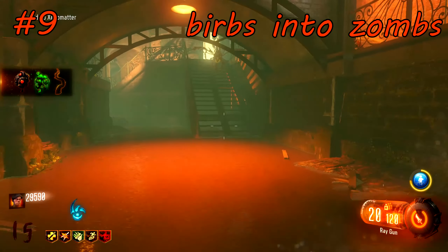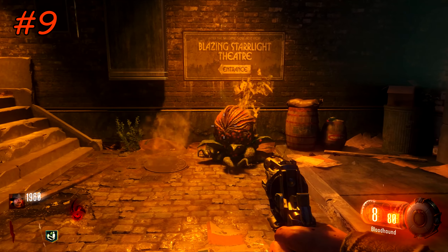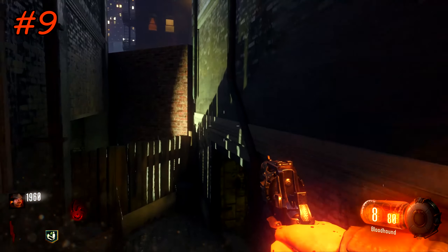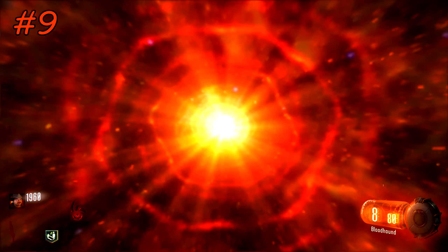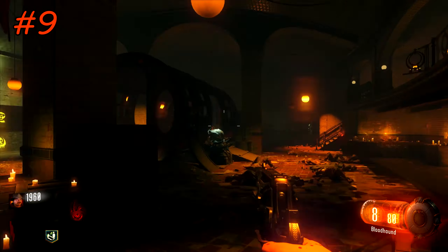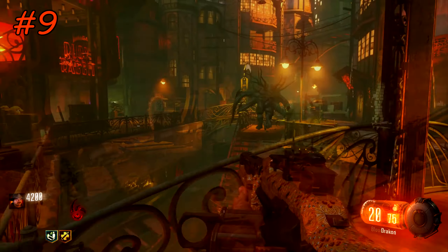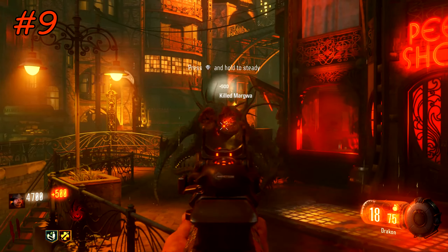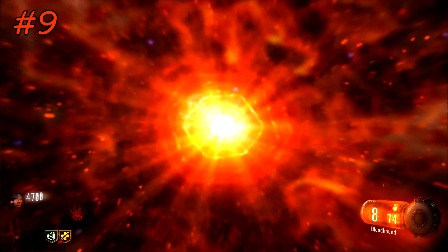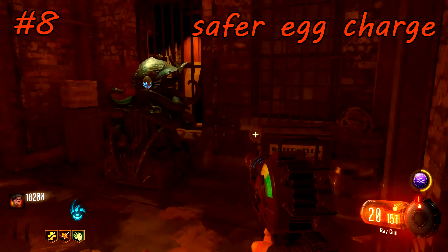If you want a few extra zombies on low rounds, you can actually despawn any bird into a zombie as long as you have a rift portal open. Whenever a bird spawns — from a Margwa, a pod, or just in the map — go into a rift portal as quickly as possible and cover some distance. Since birds can't take the portals, more often than not they'll despawn and come back as a zombie. This is incredibly useful for extra points on low rounds or charging your sword eggs.